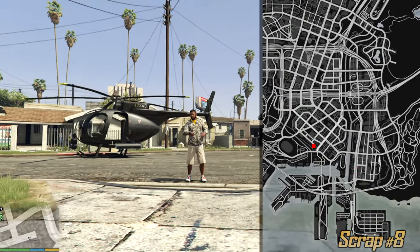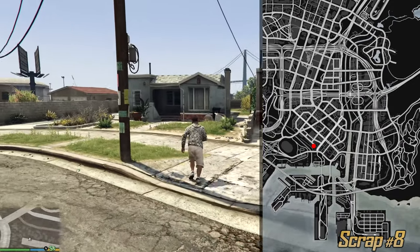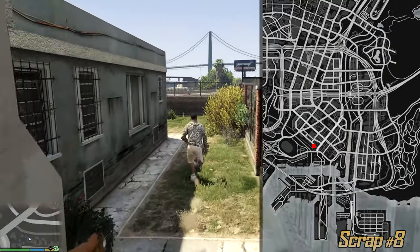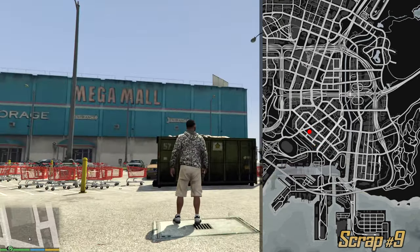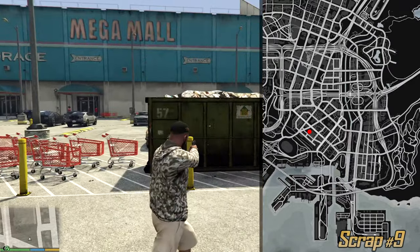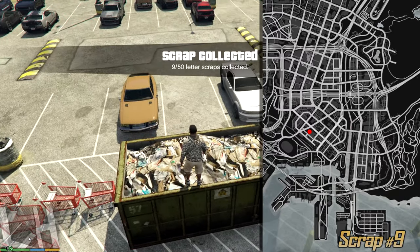And this guys is Grove Street. Unfortunately we cannot say hello to CJ — we can say hello to some Ballas. But at least we can rummage through his belongings, so thank you CJ for your contribution. I have eight letter scraps. Pretty close to Grove Street we have a mega mall. In the parking lot of the mega mall we have a bunch of cars and also a container for garbage. On the top of it is the next one.